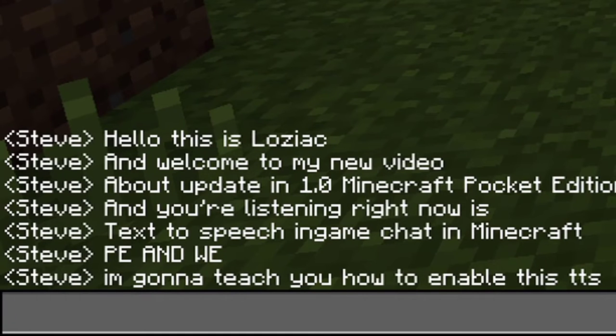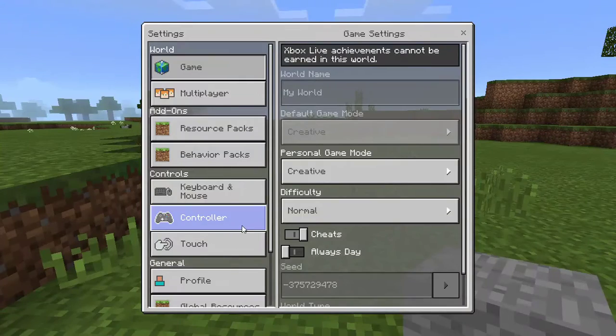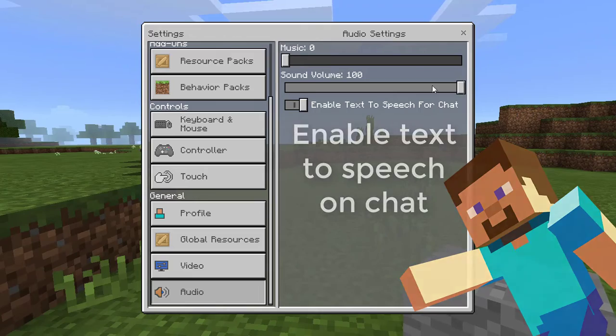I'm going to teach you how to enable this TTS. First, go to Settings, then go to Audio, and enable text-to-speech for chat.